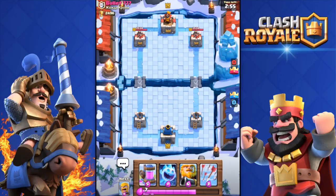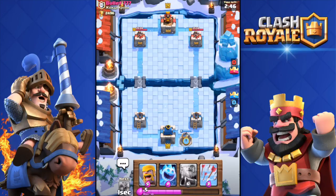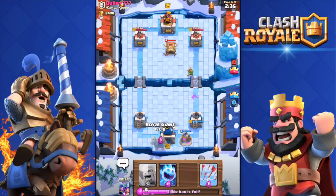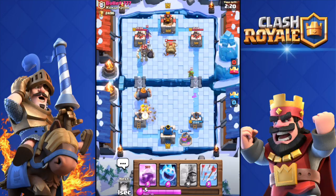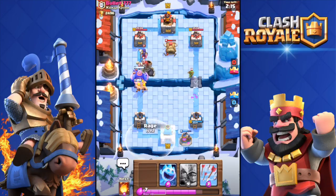Alright, here we go against 'bullet seven seven seven.' I have a fairly good starting hand. I'm gonna throw the Collector over there. He dropped a Goblin Hut — do not tell me that he has a spawner deck. That Goblin Hut is for sure gonna distract my Royal Giant. And a Giant Skeleton — that's not the best thing. I do have Triple Musketeers but that Giant Skeleton can pretty much kill all of them with its bomb.